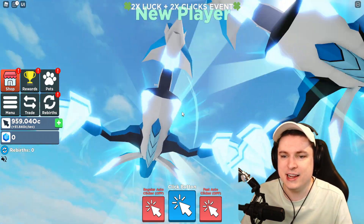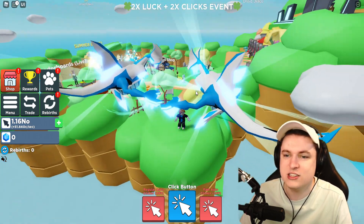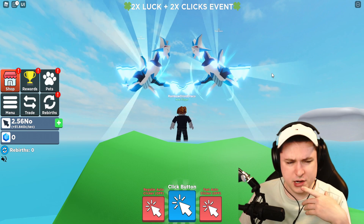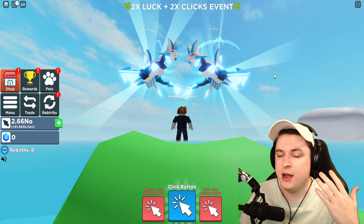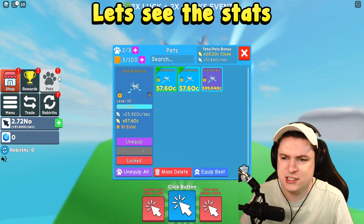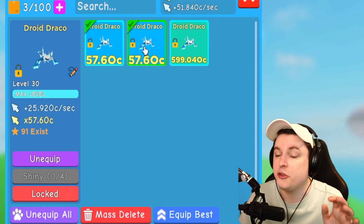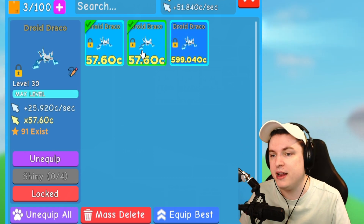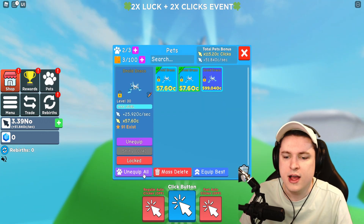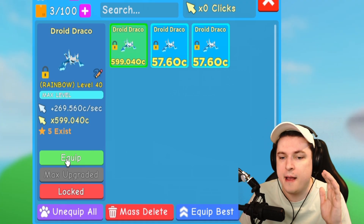These are the new Droid Dracos from the Underwater Cyborg land - the newest land added literally yesterday in Clicker Simulator. These are permanent secrets, so they won't be super valuable long-term, but right now they're the strongest pets in the game. The Droid Draco is 57.6 OC at level 30. Let me show the rainbow version - there are only five of these existing in the game.